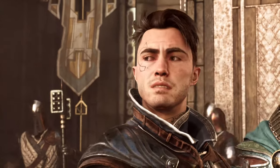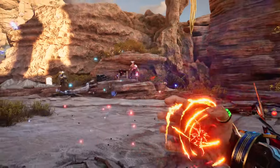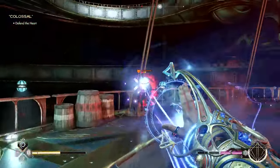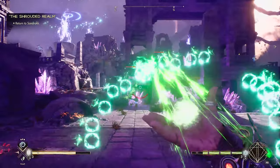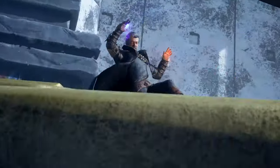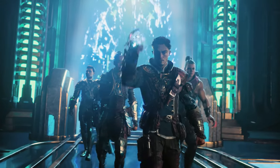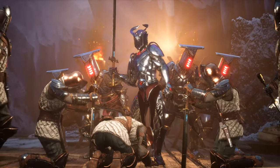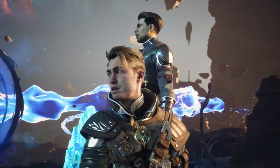You play as Jack, a Triarch — an extremely rare type of spellcaster capable of wielding all three colors of magic with deadly precision. Together with Lucium's elite battle mages, an order of magni called the Immortals, Jack must race to stop Rasharn's tyrant Sandrak and prevent Avium from falling into oblivion.